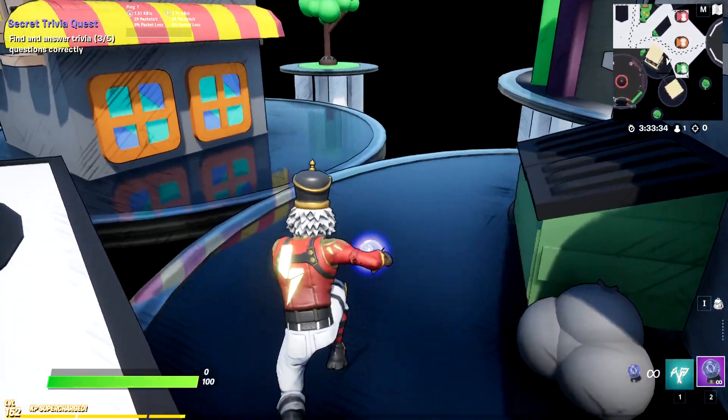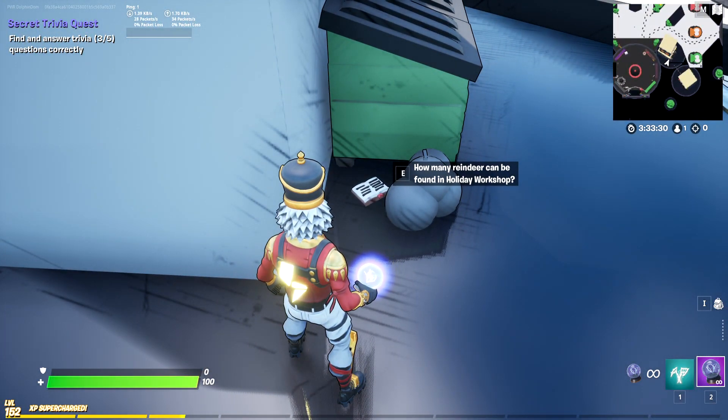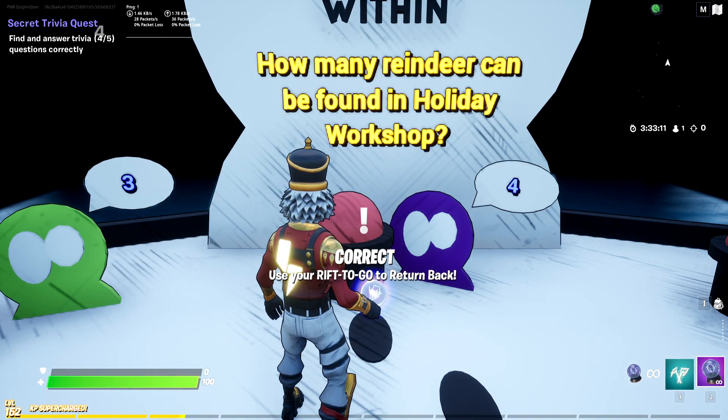Book number four is hidden beside the dumpster directly to the right of all of our Spy Within map portals. The question: how many reindeer can be found in Holiday Workshop? Well, that would be Eric, Kevin, Jeff, and of course Sam — the most famous reindeer of all — so there are four reindeer.